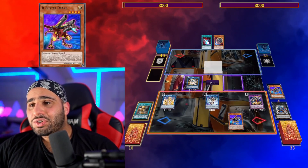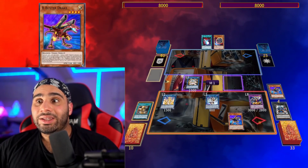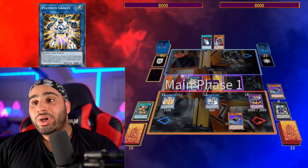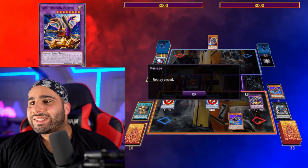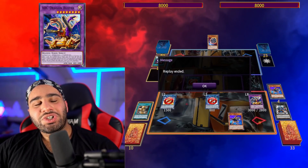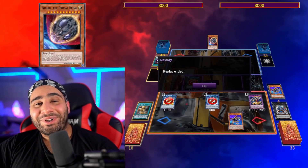Even if this monster would die to something else, Buster Drake protects it and then you search again. And you conveniently have IP Masquerena on the field, so go ahead and negate other cards. Now your opponent can't deal damage, and you still have an ABC Dragon Buster that can use its effect. This was just a two-card combo through Nibiru. Nice freaking deck. That's it for combo number one — let's get into combo number two.